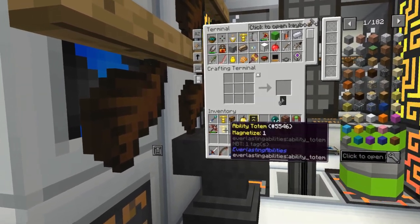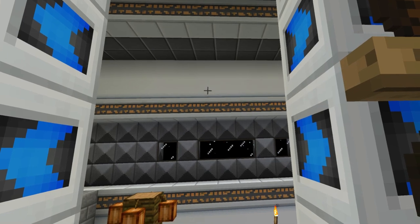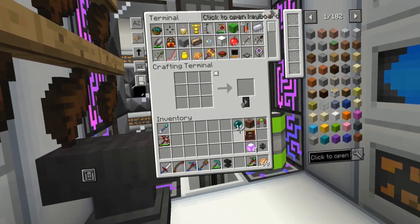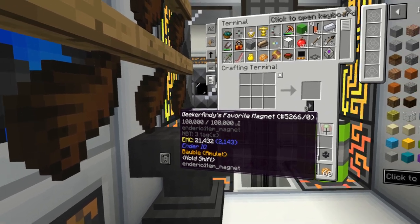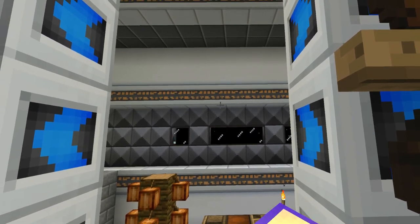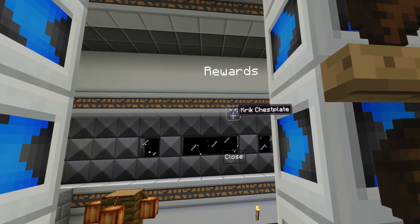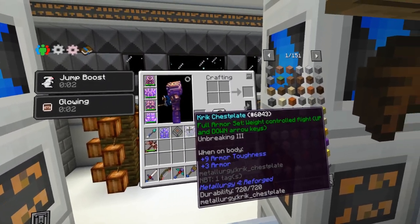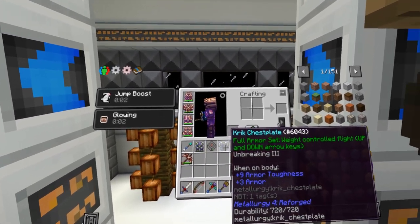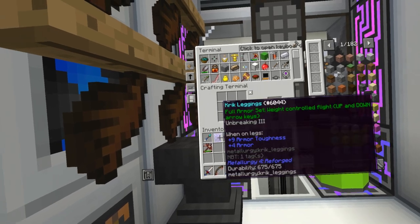Ender pearls - I definitely needed those. Nether quartz - I needed that. I can use this magnetize - one of five, so it gives me level two magnetize. Jump boost I can't use. It's actually fully charged too. Let's see what these legendaries have - total fun die-in perk leggings, 1k storage cell, perk chest piece, full armor set, weight controlled flight up and down arrow keys. So if I have the full set, I can fly! Unbreaking three.